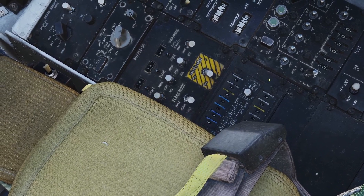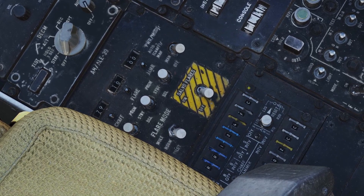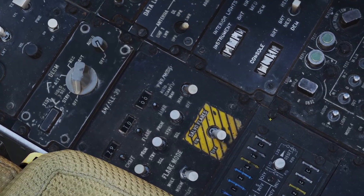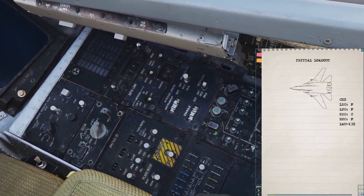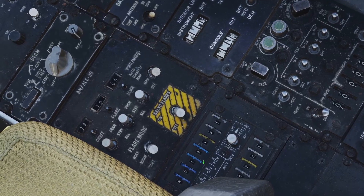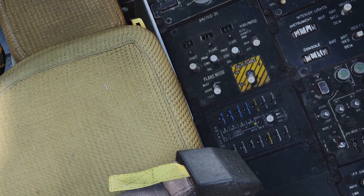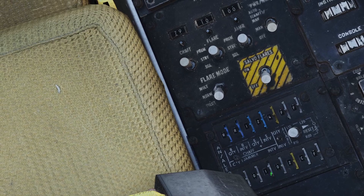Now let's go over the control panels for the countermeasures. There's a front panel and a back panel. On the back panel, you have switches to set whether chaff or flare is loaded into each section of the two dispensers. The two top switches are for the front dispenser and the two bottom switches are for the rear dispenser. Usually you don't have to set these — they'll already match what you set in the mission editor. If you changed the loadout via menu, open the kneeboard and match the switches accordingly, then click the reset button. Note: there's also a J setting for jammer cartridges, but it's not modeled in DCS.